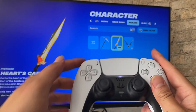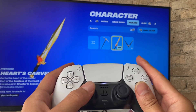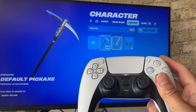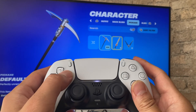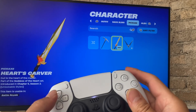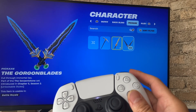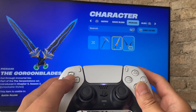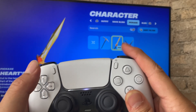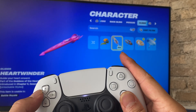Use R1 to go to the next tab. Everyone starts off with the default axe pickaxe, but I've unlocked the Hartscraver carver sword and these two swords. Let's go ahead and pick one of those. Then R1 to go to the Glider.